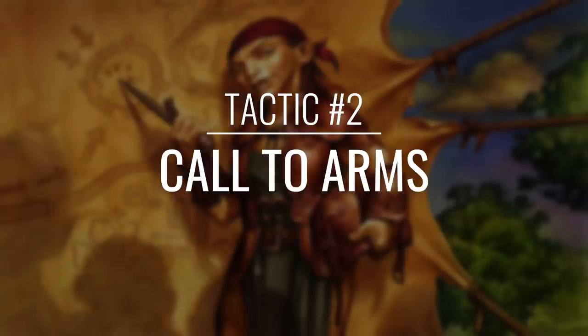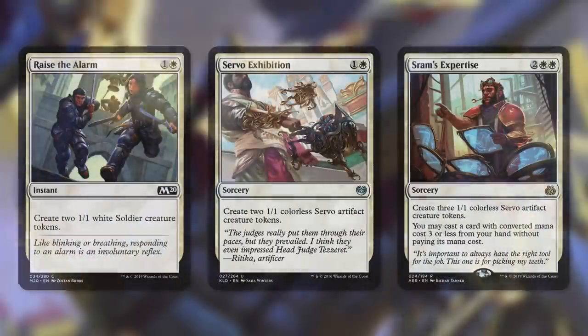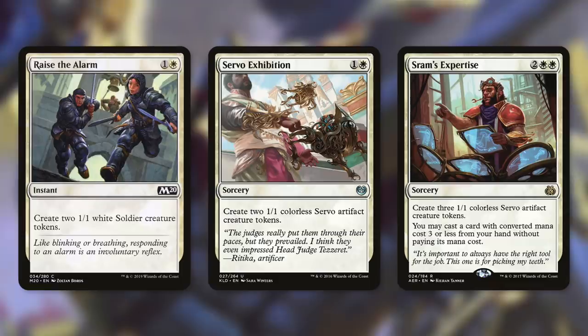Now let's talk about how to get some non-humans quickly onto the battlefield with tactic number two: Call to Arms. First up, we've got some ways to make some goblins with Dragon Fodder, Krenko's Command, and Hordeling Outburst. Both Dragon Fodder and Krenko's Command are going to make two goblins, and Hordeling Outburst makes three. And then there's Raise the Alarm, which makes two 1/1 white soldier creature tokens. And then Servo Exhibition and Sram's Expertise are both going to make Servos. Servo Exhibition makes two, and Sram's Expertise makes three, and on top of that we can cast a card with converted mana cost three or less from our hand without paying its mana cost.